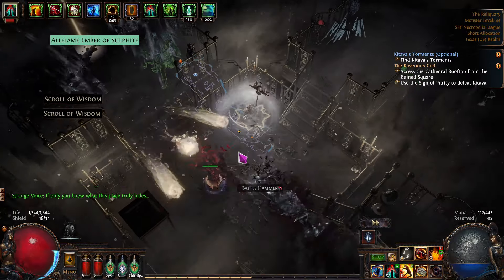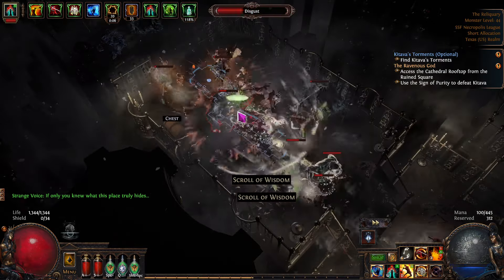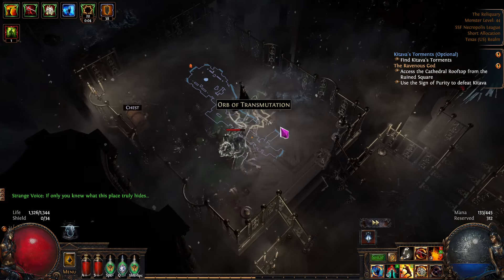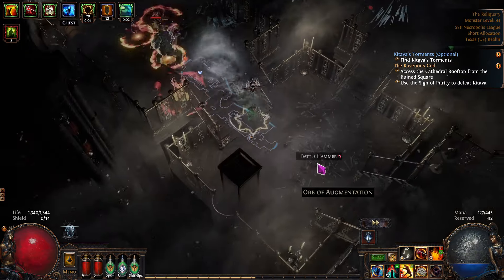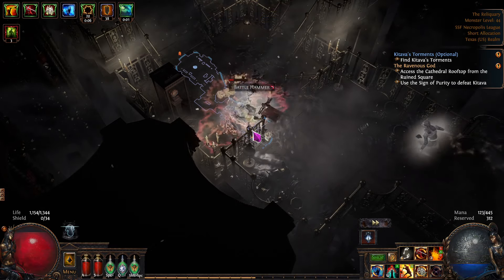We got our first delirium here. I don't really think we'll get two. Sulfite — nice, we got another sulfite thing. Those are actually good — they gave us almost 800 to 900 sulfite. In a big zone it can really pump up the sulfite.